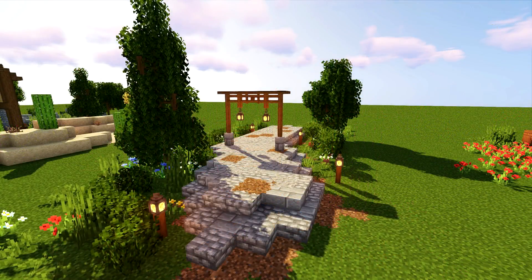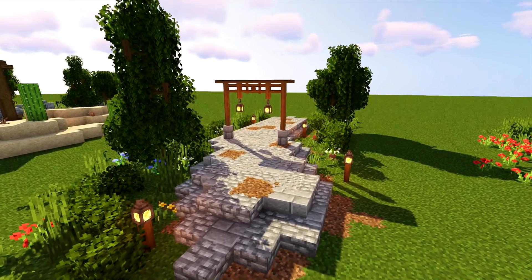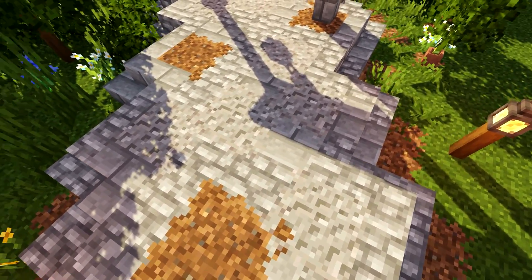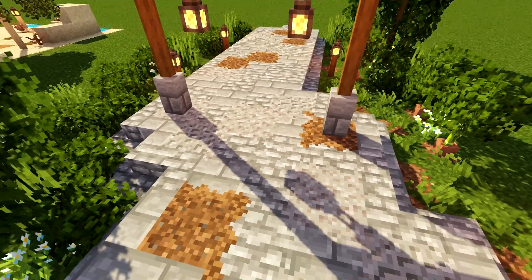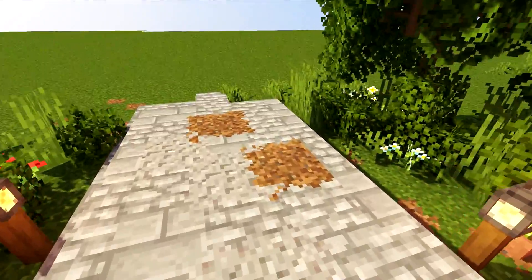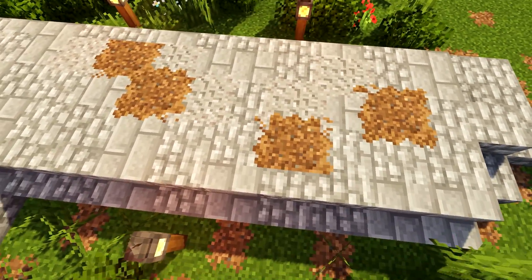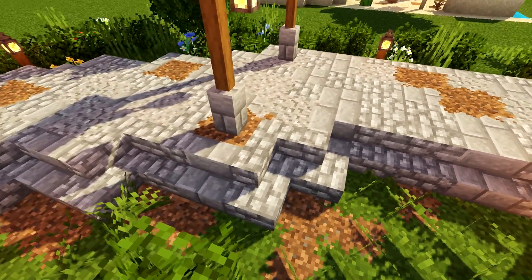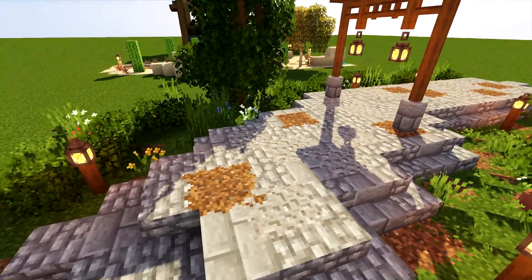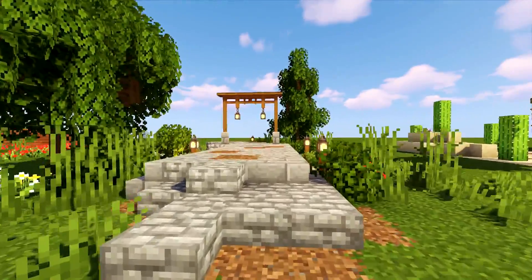For path number four I wanted to try something different — a raised path. The pathway itself is made up of mostly cobblestone, gravel, and stone bricks, with a couple of bits of coarse dirt to add a different tone and break it up. Down the sides I've used a combination of stone brick stairs and cobblestone stairs to make it look more realistic and give it texture, wrapped all the way around the edge stepping down on both sides.